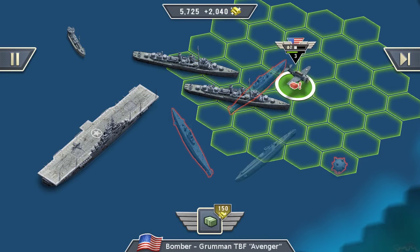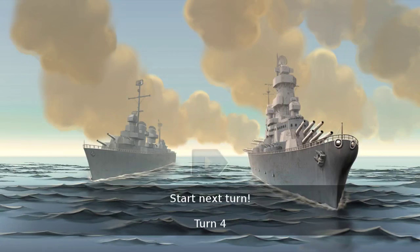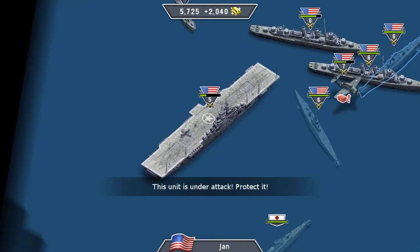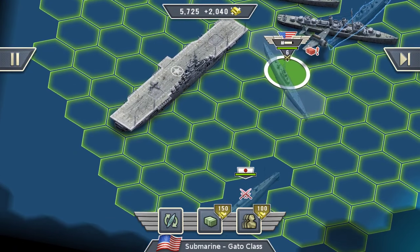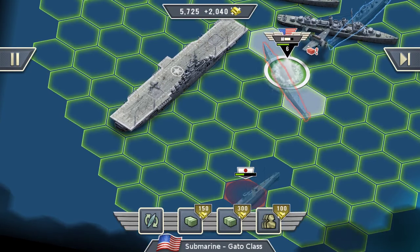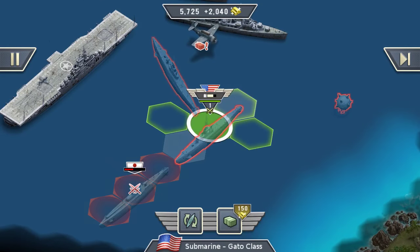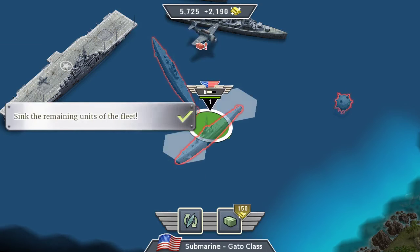I should get this plane back to the carrier to resupply for some ammo. Let's get to the next turn. What is he doing - is he attacking the aircraft carrier again? Wow, that was close, but it's okay. We will now just wipe out that submarine over here. That should be the last ship - yes, okay!